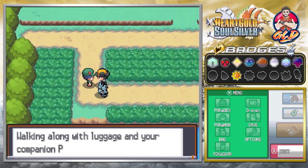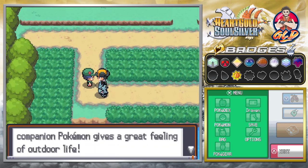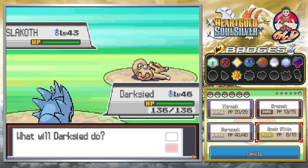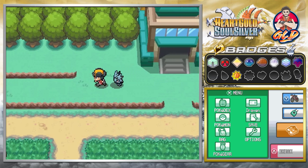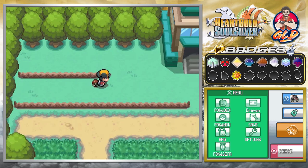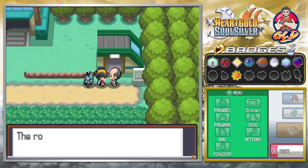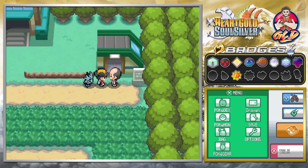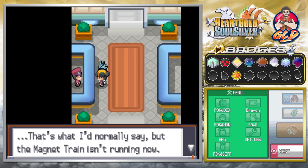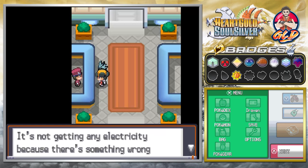Let's move on and battle some more trainers. Walking along with your companion Pokemon gives a great feeling of the outdoor life. Going up against a Slackoff — we are going to be doing some damage with Pupitar. If you go straight up here, the road is closed until the problem at the power plant is solved. There is a power plant issue, so we're heading into Saffron City.